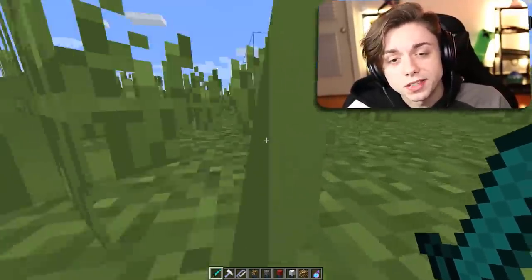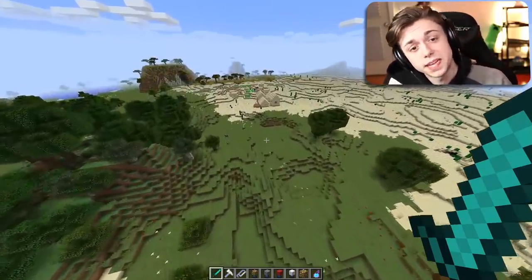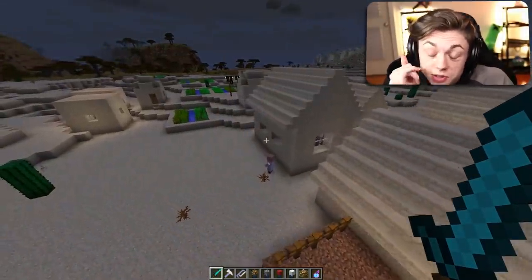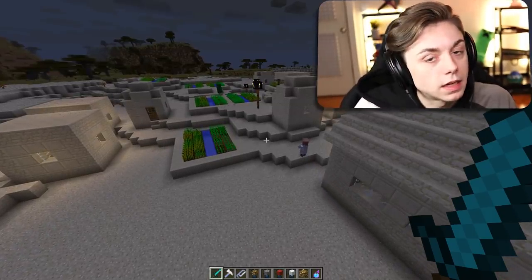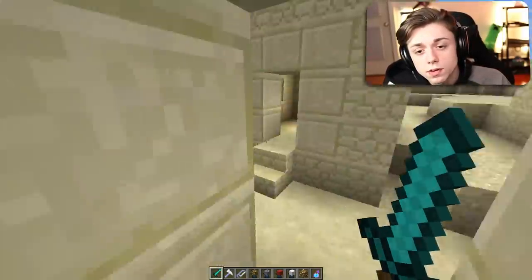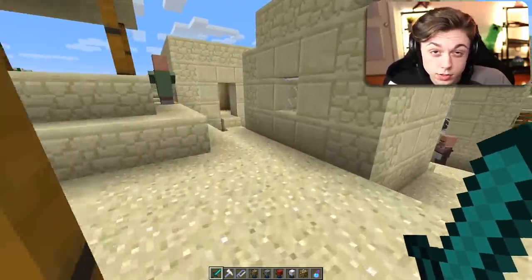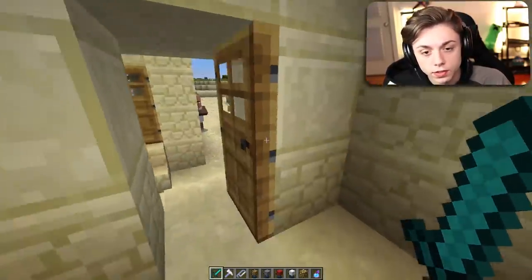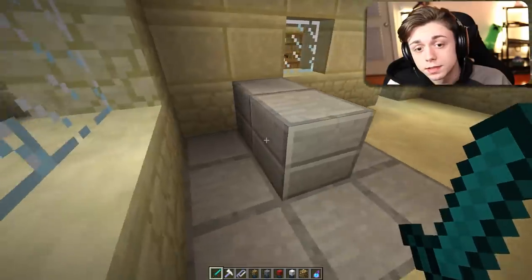For the next base, you want to find a village - it could be a desert village or a normal village, any village really. Once you get into the village, you want to find an ordinary house with a stone table in it - one of the houses that doesn't have a chest. When someone looks inside, they wouldn't be tempted to use any objects. Perfect - there's no crafting table in here. Nobody would want to come in; they would glance in and run right through.